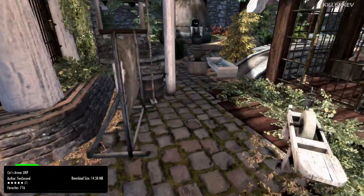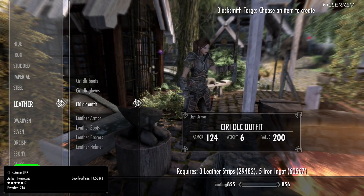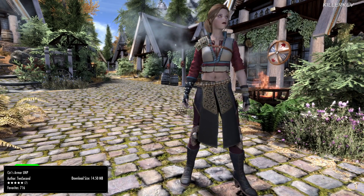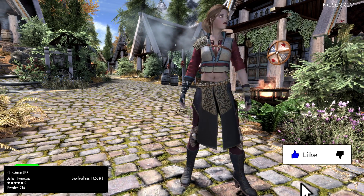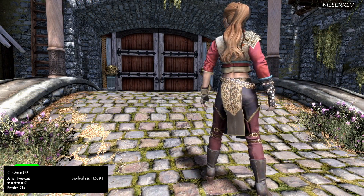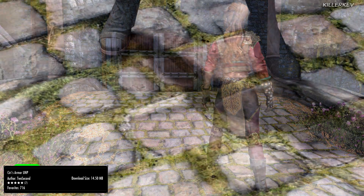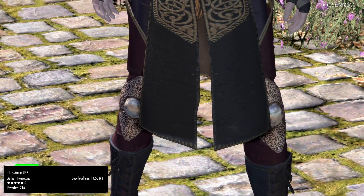Cerise Armor UNP, coming in at 14.5 megabytes of a download. This mod adds Cerise Armor from Witcher 3 into Skyrim. You can find it in sort of a set location — won't give that away. I want you guys to have a little look at the description if you do want to grab it. But if you've got the materials to make it like me, then you pretty much can. Go within any particular forge and it is going to be under the leather category.